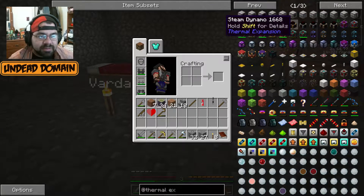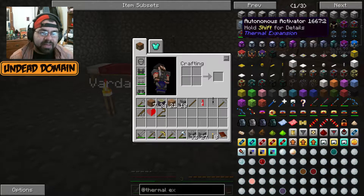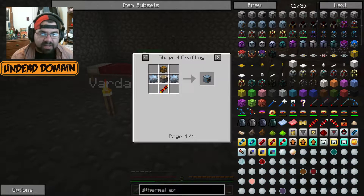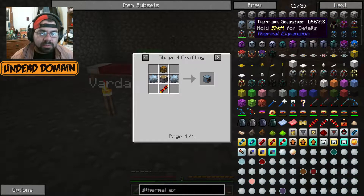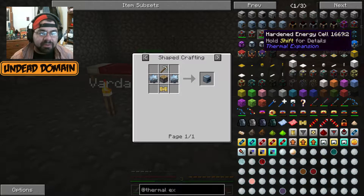Steam, magmatic compression. We got it. If we can make that autonomous activator, we can do the sifting automatically. But I need something to break blocks too. Terrain smasher. Here we go. Autonomous activator, an invar pickaxe. That's not something we're going to get very easily.